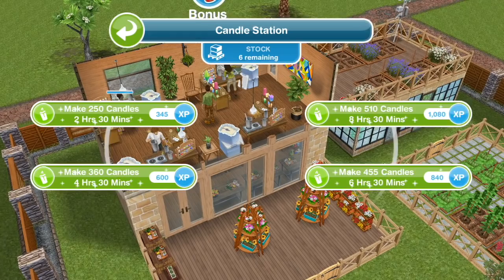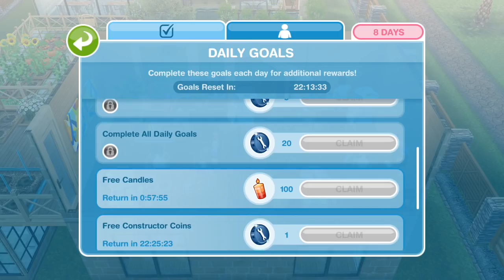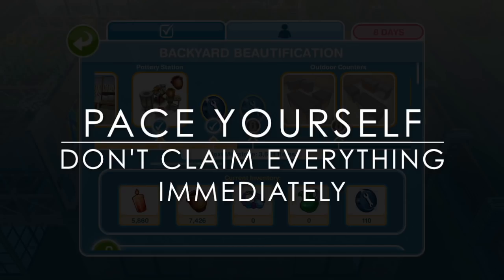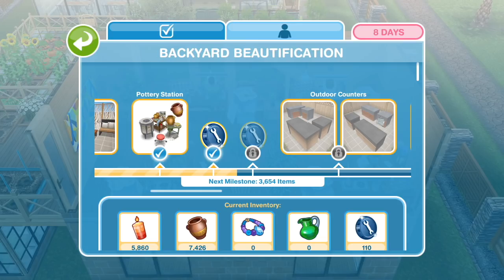So now we need to talk about constructor coins. Completing the daily tasks is really important for this — you can receive a total of 33 constructor coins as rewards for completing all of the tasks. Once I start unlocking the prizes I try to restrain myself and not immediately claim everything. I have more than enough resources to claim these first couple of prizes but I'm holding off, because I want to be certain that I can complete the unlock or buy a prize task every day for the next week.